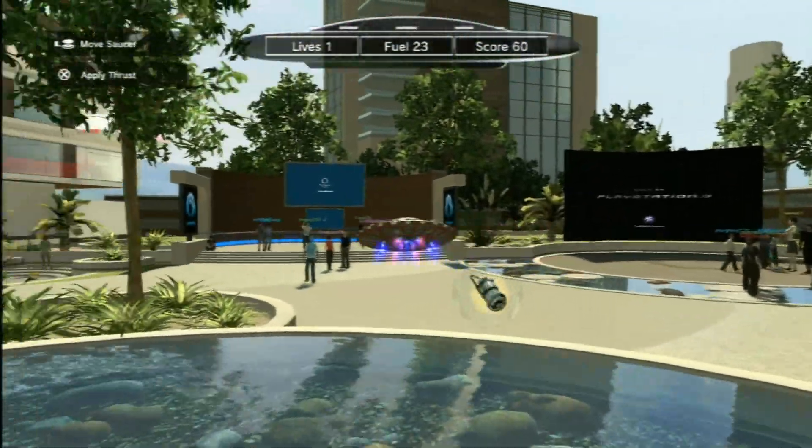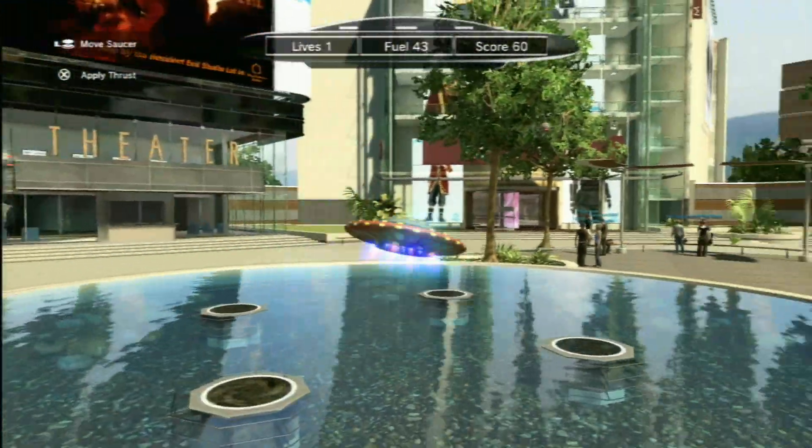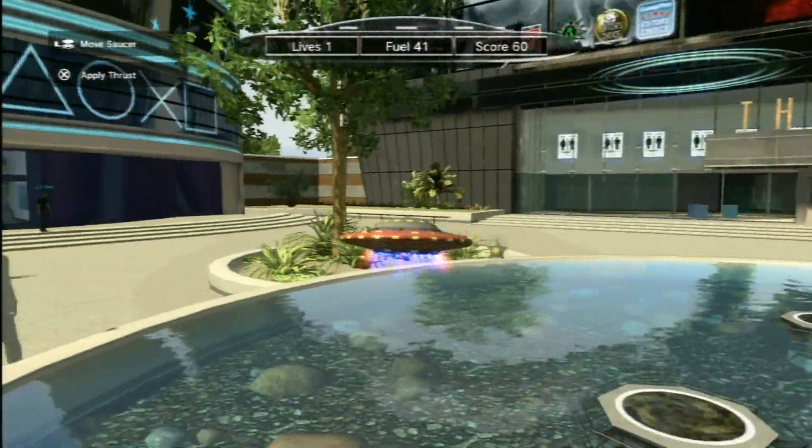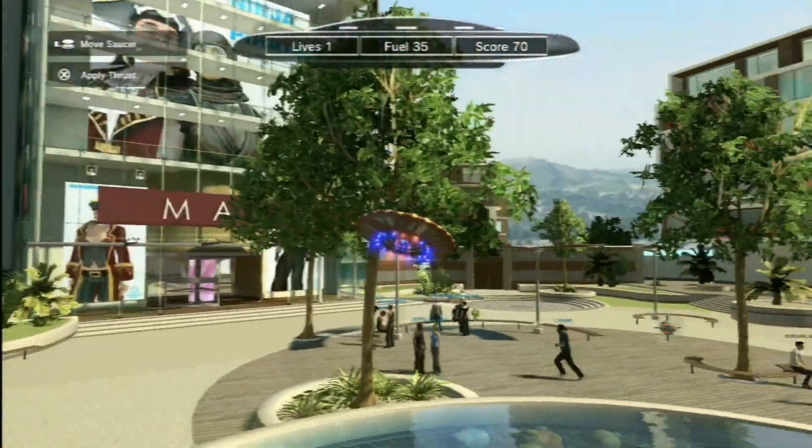But as it is in Saucer Pop, all you really do is fly around and collect these stars and try to avoid the hovering mines. And there are those things that look like little air canisters — they give you more fuel.